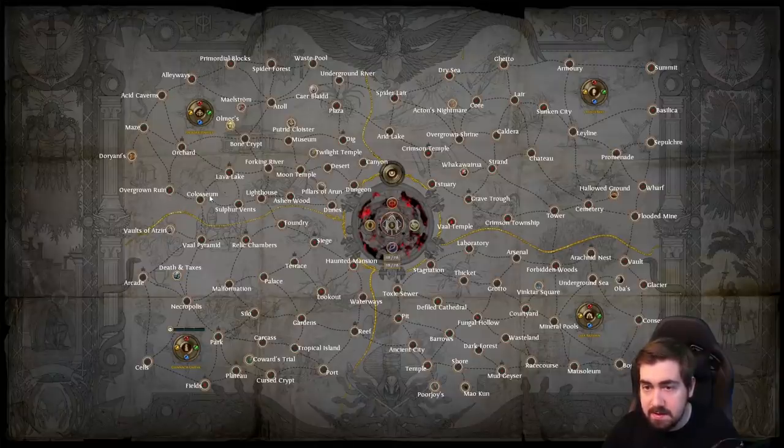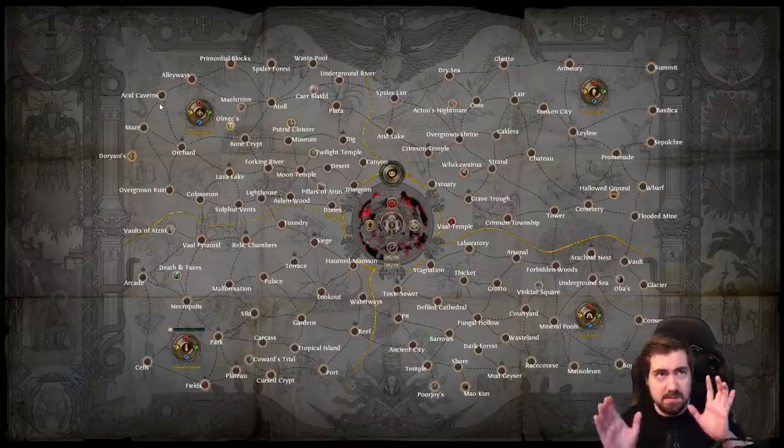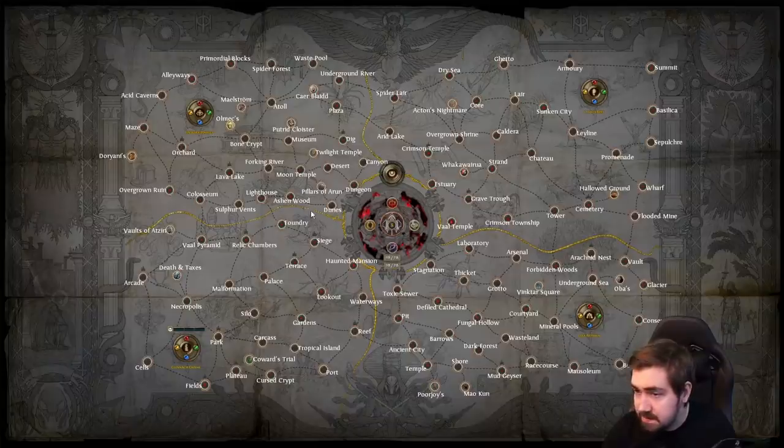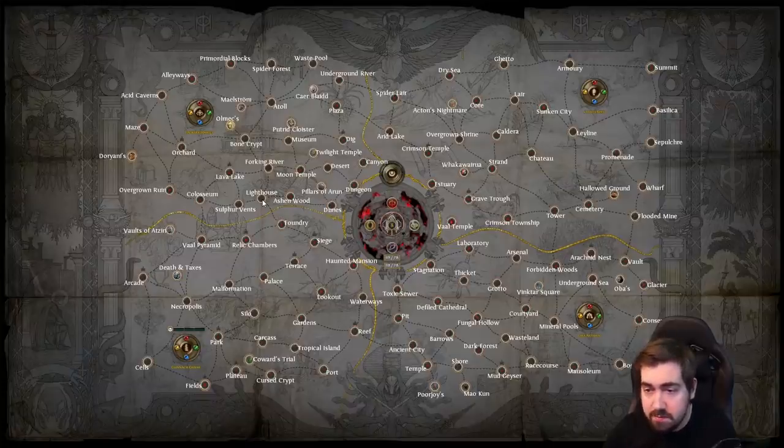Alleyway is really, really nice. Acid Cavern doesn't have the worst layout — it does sort of split, which is kind of annoying, but outside of the split is a decent amount of density, but really bad bosses. Mace is awful, Primordial Blocks is awful, Spider Forest is okay with good div cards. Waste Pool is pretty great. Atoll is great, Underground River is great, Dig is pretty okay, Canyon's great, Desert is a really, really good map, Dunes really good, Lighthouse is amazing and has a special boss that drops the Red Blade Banner shield. Sulfur Vents is great, and Lavalake — aside from the boss — really good.